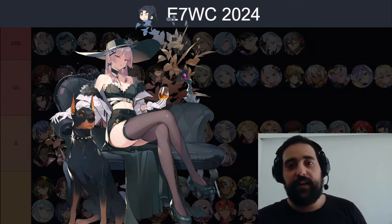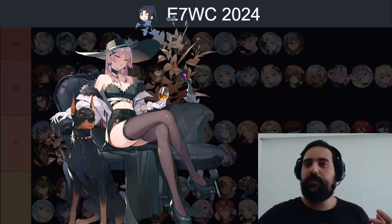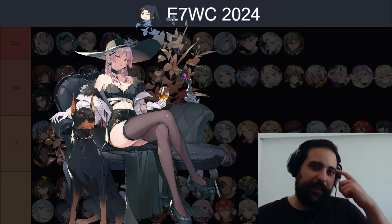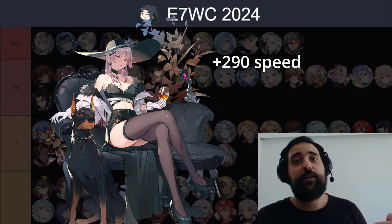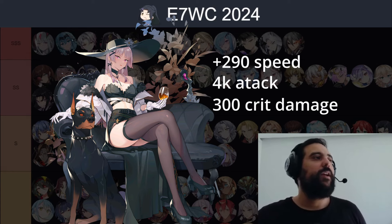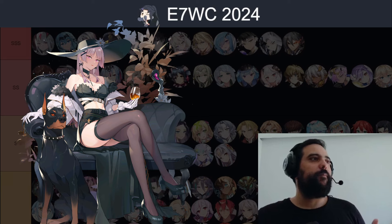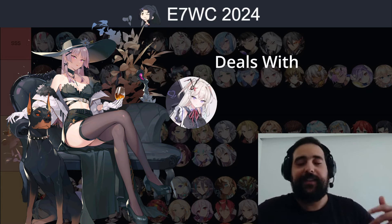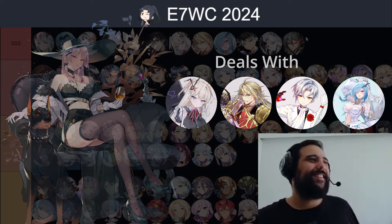The same applies to Midnight Gala Lilias, but I think Gala Lilias is only as good as your gear is. To take full advantage of Gala, you need her at 290+ speed with at least 4k attack and 300 crit damage, so it's really hard to build her. But if you have that Gala, she's amazing — one of the best units to deal with Laia, Tywin, Ace, Senya. You just one-shot them.